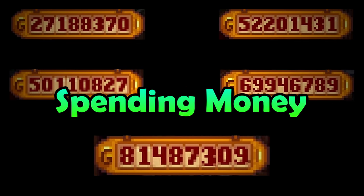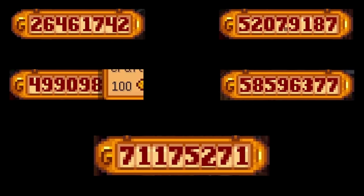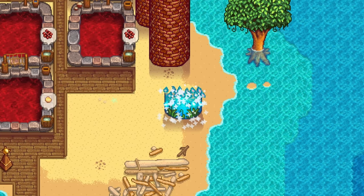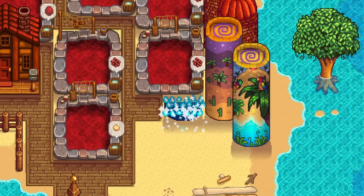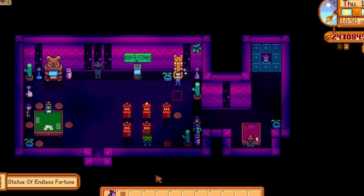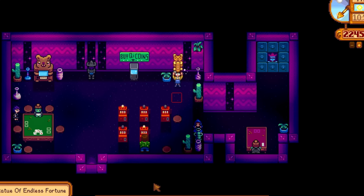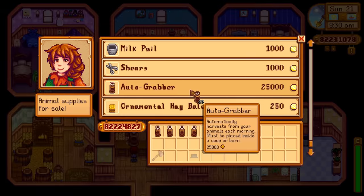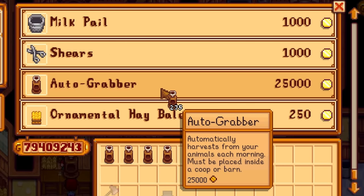But what do you do with all of your millions of gold after you have made it? You bought a return scepter, a golden clock, and all of the warp obelisks. Now what? What else can you spend your fortune on? I even tried buying 100 statues of endless fortune, but it hardly even made a dent. Spending your money is strangely the hardest thing to do in Stardew Valley.